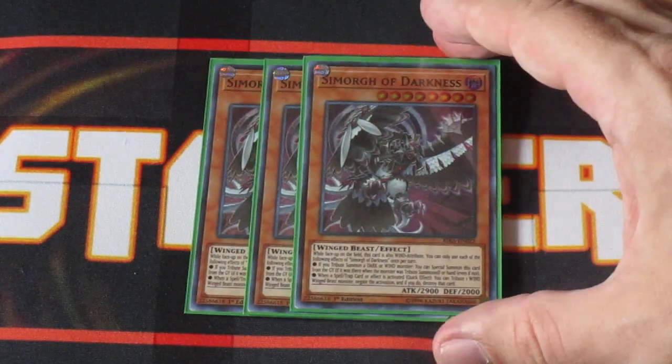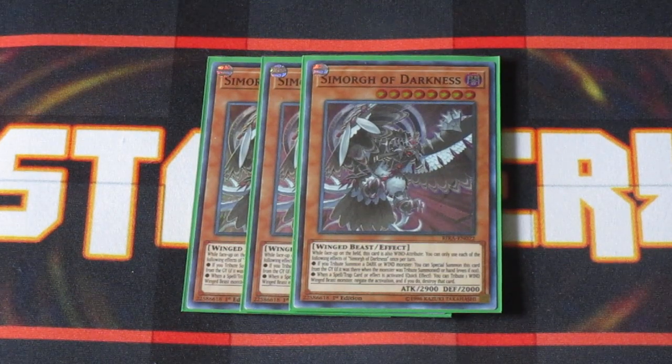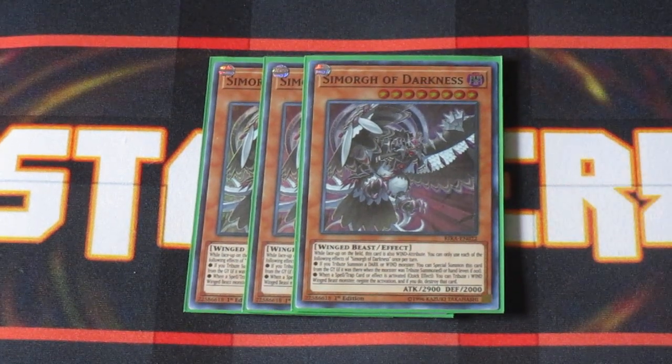On to the big birds. We've got three copies of Simorgue of Darkness. If you Tribute Summon a Wind or Dark attribute Wing Beast monster, you can Special Summon this guy from your graveyard or your hand, which makes Calamity all that more important because it helps thin out your deck by getting him into your graveyard. The other cool thing is you can Tribute another Wind-attribute Wing Beast monster from your field and you're negating the activation of a spell or trap, which is pretty huge. Built-in negation with a 2,900 attack point body — pretty awesome.